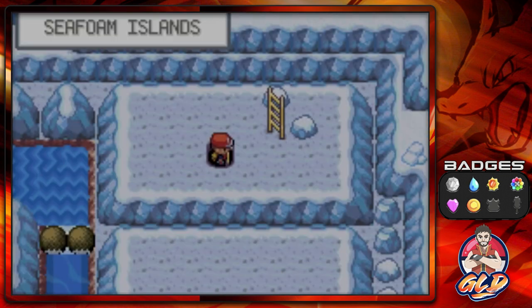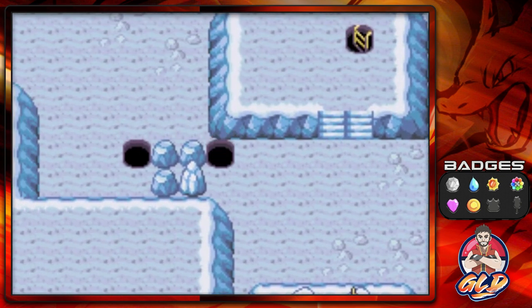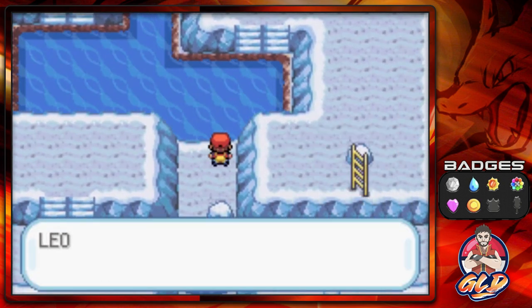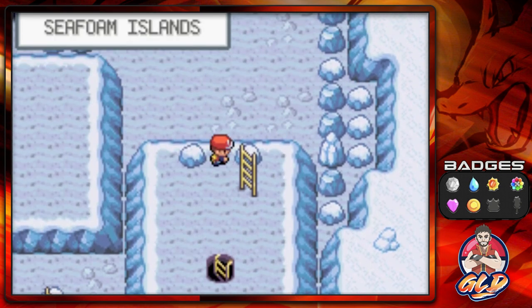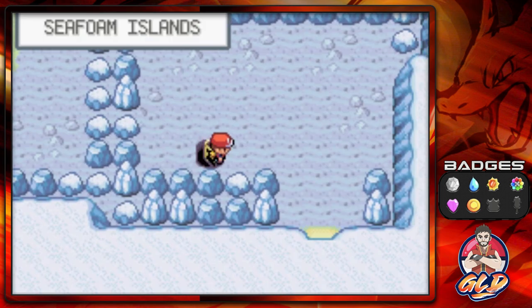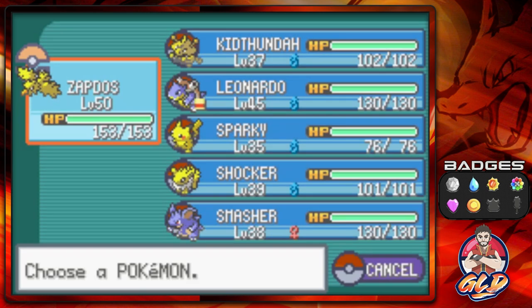Let's go up here and through the hole. Easy exit right here. Going straight to this staircase and right up here. Seafoam Islands — how about that! We're finally outside. Oh my god, do I hate Articuno.